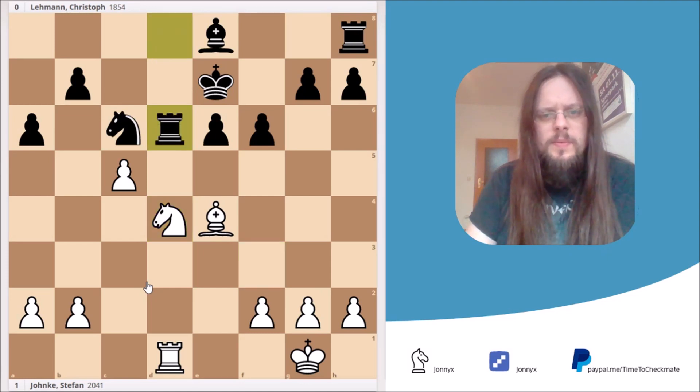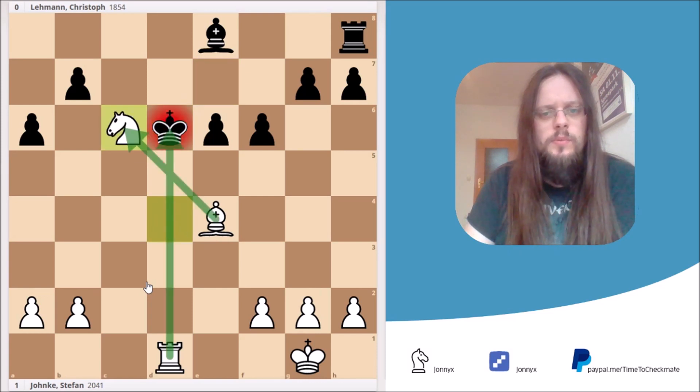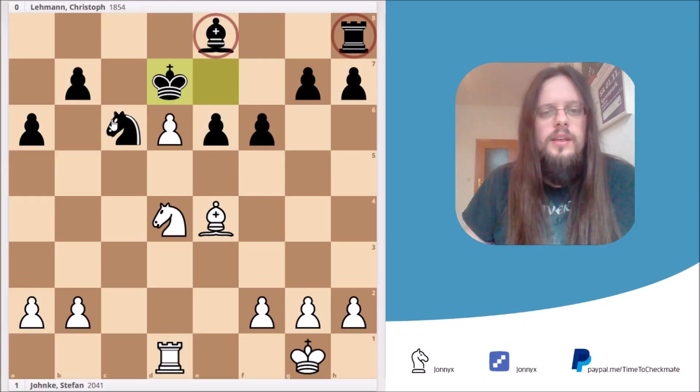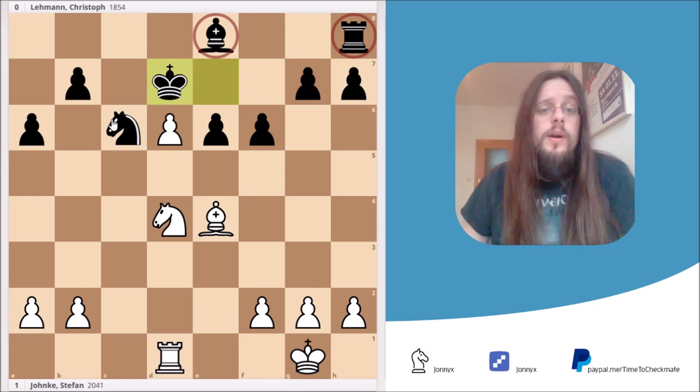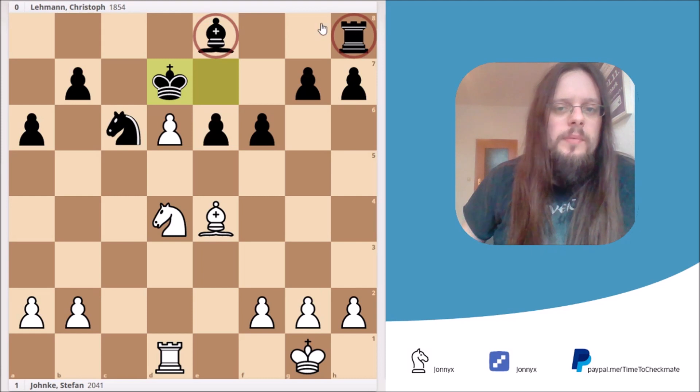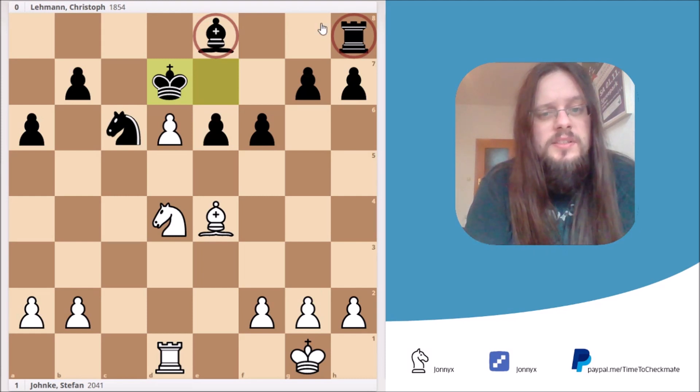My opponent decided to take the rook on d6, and I simply grab it with the pawn. He's not allowed to take it back with the king, because then the simple Nc6 wins because of the check — the knight is guarded so he cannot take it back. So instead he went Kd7. I would advise you to pause the video and try to find a good move for White that wins the game right on the spot. Hint: the bishop and the rook are marked in red because they are not participating in the game at all — with those pieces stuck on the kingside behind their own pawns, it's a good decision to start a queenside attack.